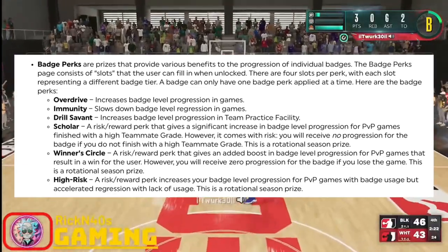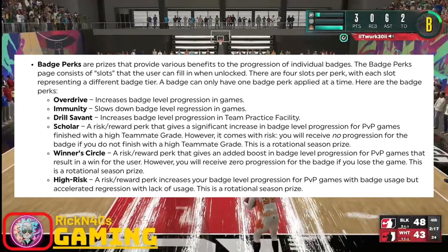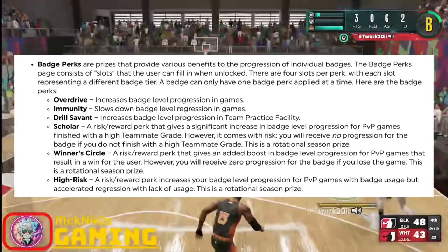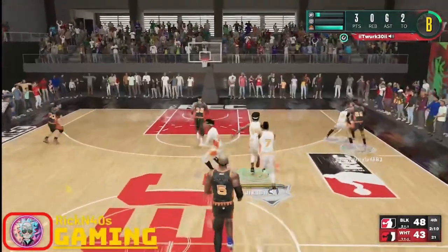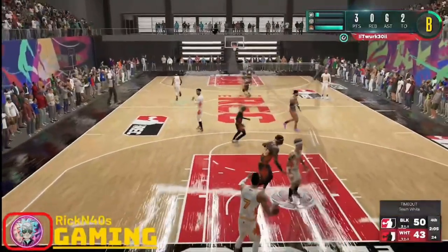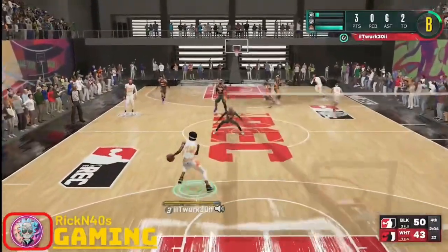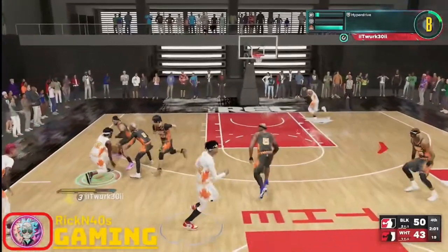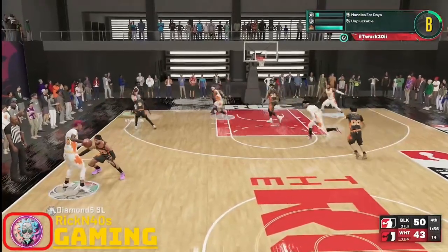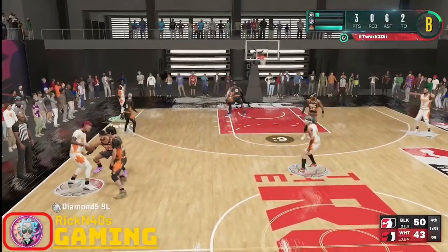Then we have High Risk — a risk and reward perk that increases your badge level progression for PvP games with badge usage, but comes with accelerated regression with lack of usage. At the risk and reward level, it sounds like we'll have a really good time gambling our badge points. Let me know how you feel about High Risk, Winner's Circle, and Scholar being risk and reward perks that can help you accelerate or take away from your badge progression.